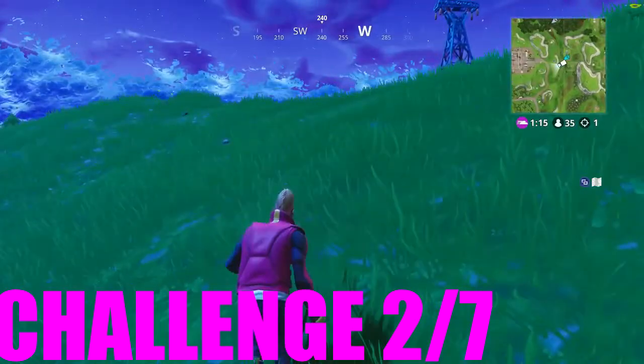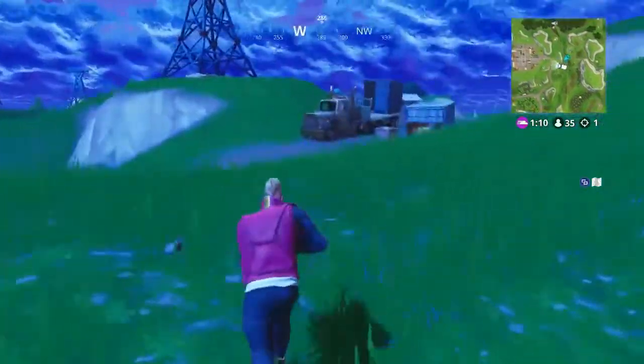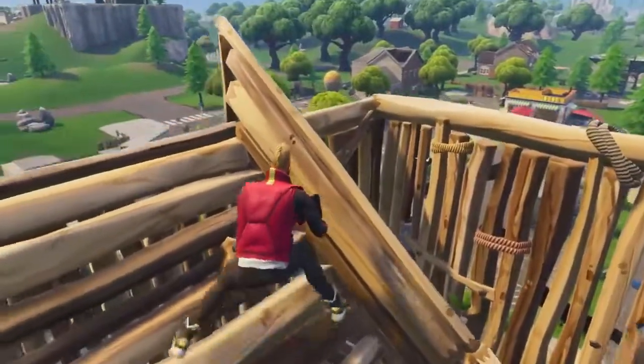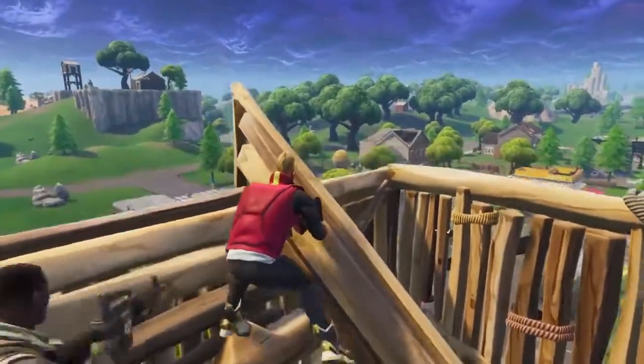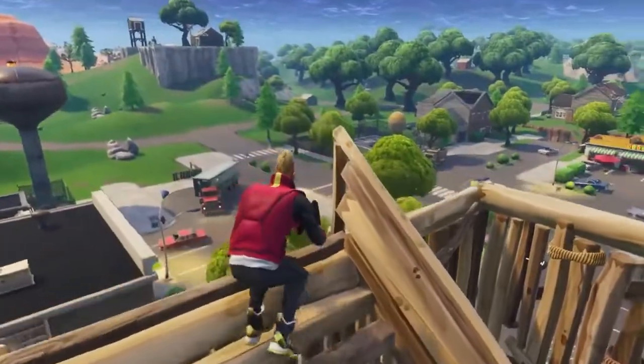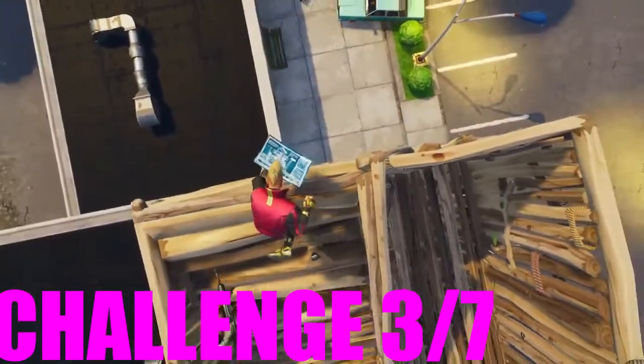Moving on to challenge two, which is to use a launch pad. 50v50 is easy for this as well because you have teammates, and if you land far away from the zone, whoever picks up a launch pad, you use it to get close to the zone. I recommend 50v50 for that as well.